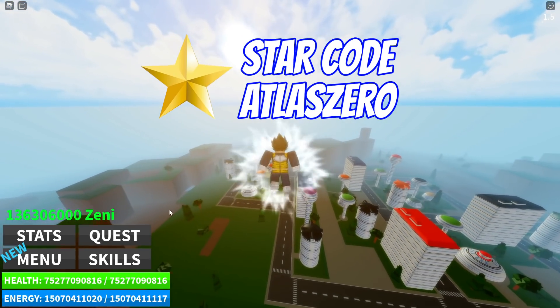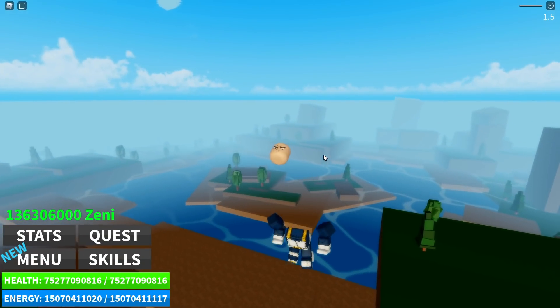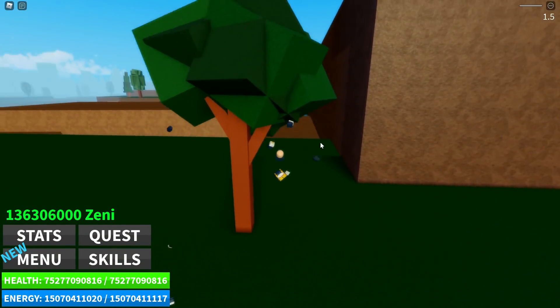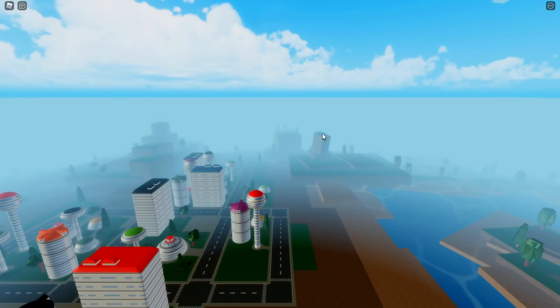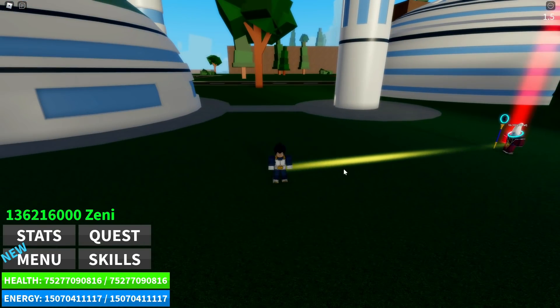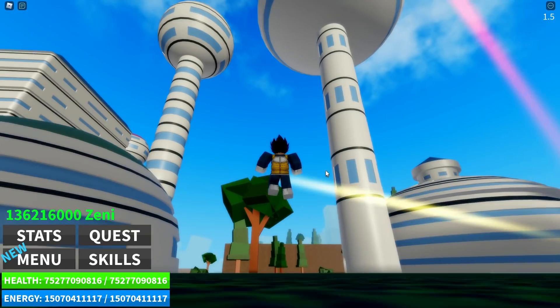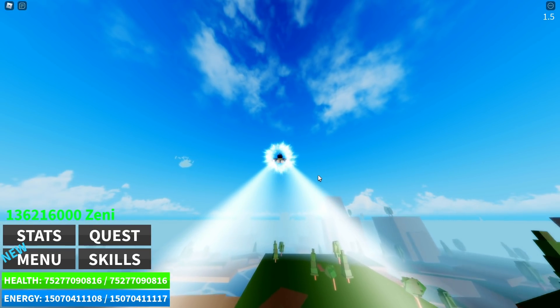First of all, we have to go in the menu and switch sides - get Bloxed ourselves - because we have to become on the good side. I know we see Gogeta in the thumbnail for Ultra Instinct Blue.